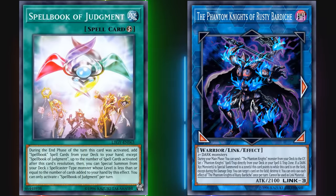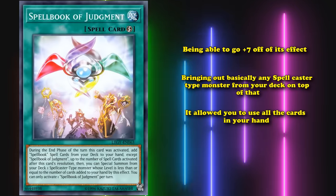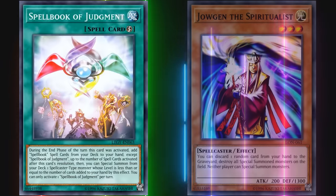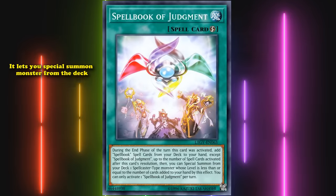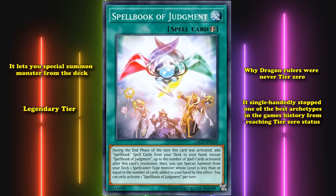It encouraged you to use every card in your hand to great effect so you could refill your hand with everything you want during the end phase, then bring out a floodgate like Zhaojun the Spiritualist to lock your opponent out of special summoning. If Spellbook of Judgment only added cards to your hand it would still be really good — but the extra special summon from the deck is what pushes it into legendary tier. This one card single-handedly stopped the best archetype in the game's history — Dragon Rulers — from reaching Tier 0 status. It basically only existed for one ban list cycle and will probably never come off without an errata.